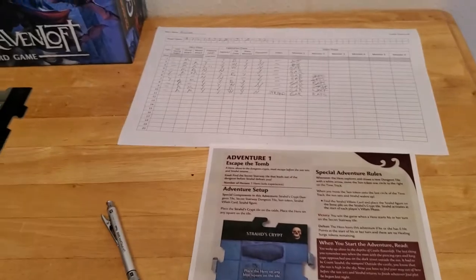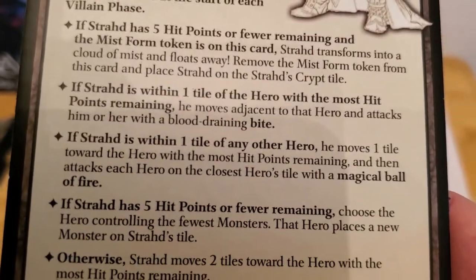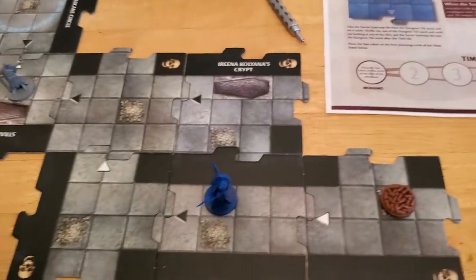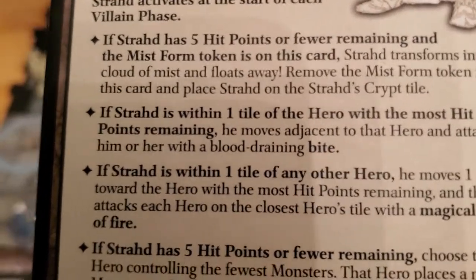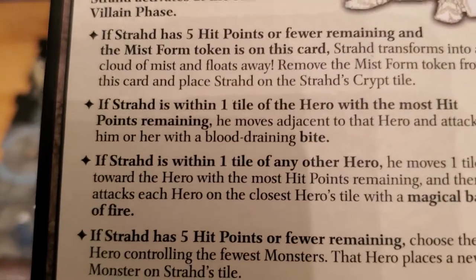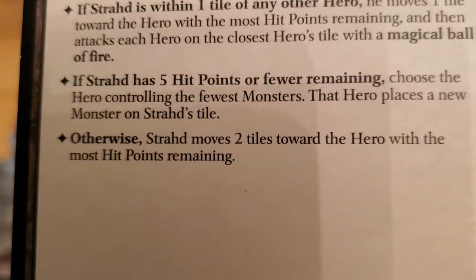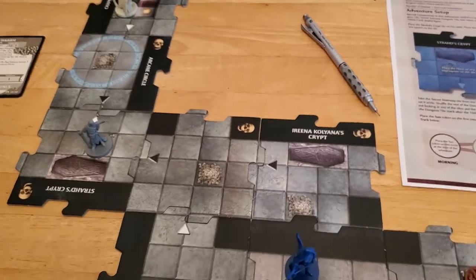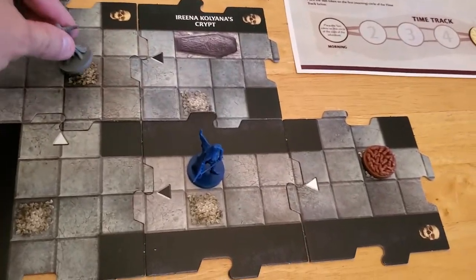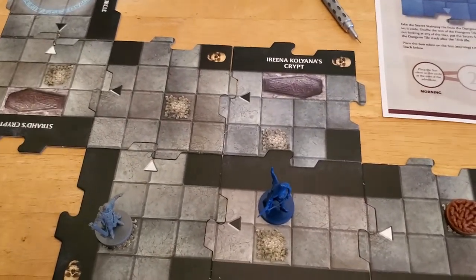The first thing in this villain phase is that Strahd gets to activate. So let's look at his card. If Strahd has five hit points or fewer, we skip that. If Strahd is within one tile — he's not, he's close but not within one tile — we skip that. Otherwise Strahd moves two tiles towards the hero with the most hit points. We're the only hero, so he moves to this bone pile and then to this bone pile. Now he is within one tile of us as of the next turn.